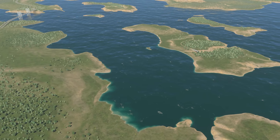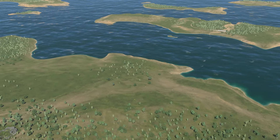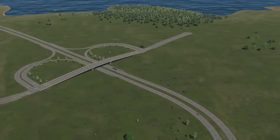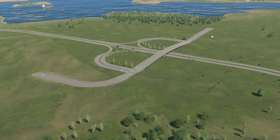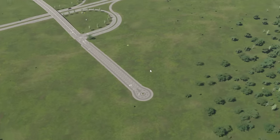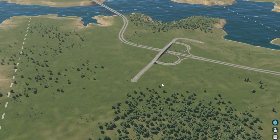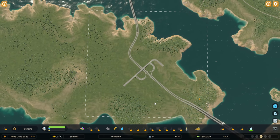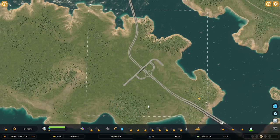Here we are in the starting tile. Let's take a look at what we're going to be working with for our very first ever Cities Skylines 2 city. We've got this lovely intersection with a funky little roundabout on the end, which is going to come in very handy. The starting square is probably a little bit smaller than Cities Skylines 1, but certainly large enough for our purposes.